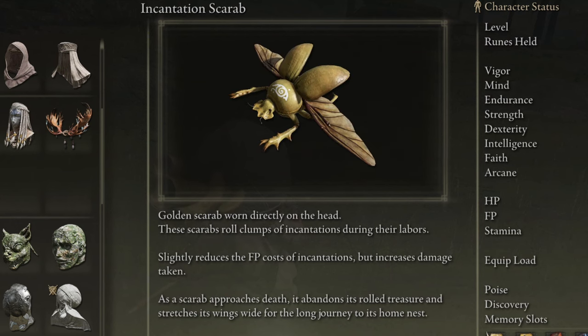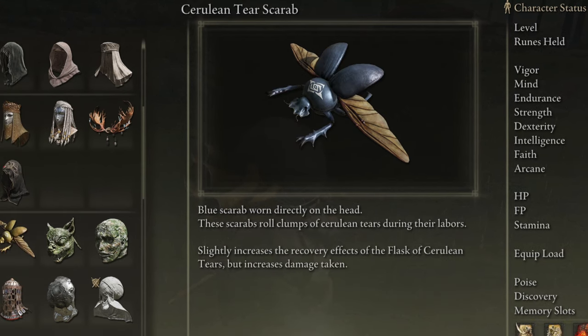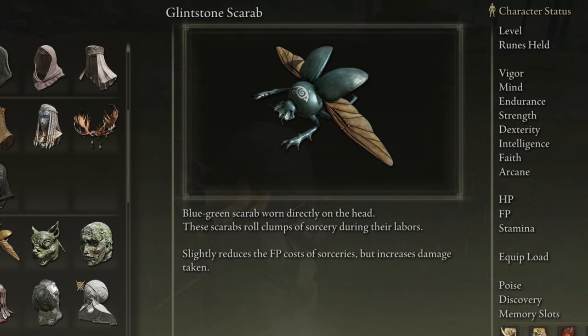It reduces FP cost of incantations but makes you take more damage. So far I've found three of these — I think there's a few more, but they all have the same stats it appears, except with a little bit of a different buff to them. They all seem to make you take more damage though.